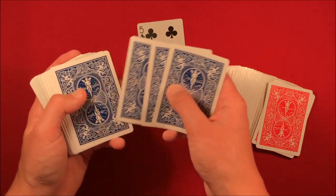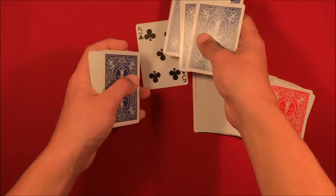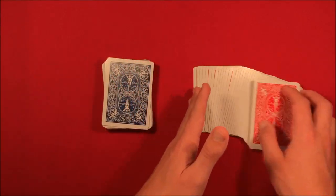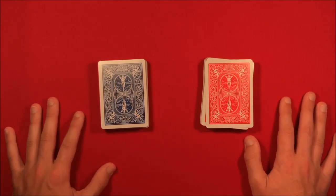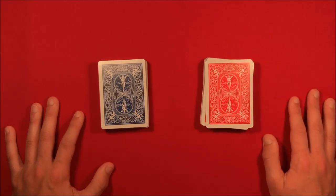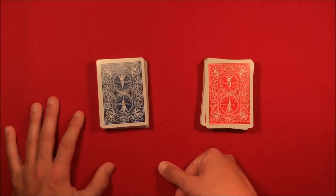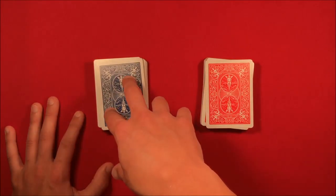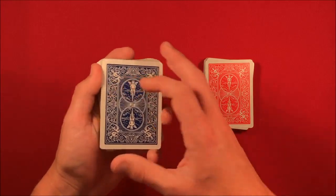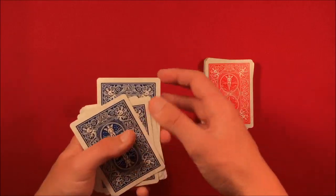Then take the second force card and put it in the sixth position — so five cards, and then this card goes in sixth position. From here you are actually ready to go. You walk up to the spectators and make it as casual as possible. You have two separate decks and you tell them: 'All right, for this trick I'm going to be using these two separate decks,' and let's say you use the blue deck.